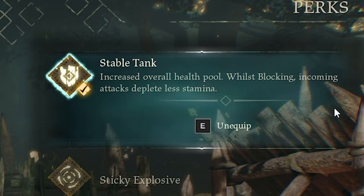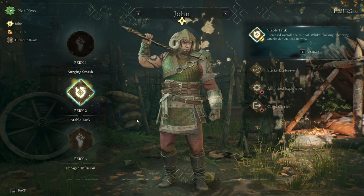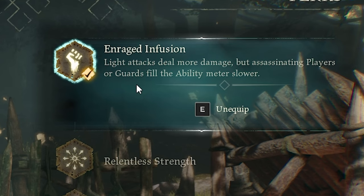For perk 2 we're going to take Stable Tank. This one increases your overall health but also decreases stamina depletion when you're blocking, so you'll spend less stamina when blocking and can jump-hit and one-shot people more often. The extra health also helps when you're doing 1vX — in a 1v3 situation, that extra health has actually saved me a bunch of times.